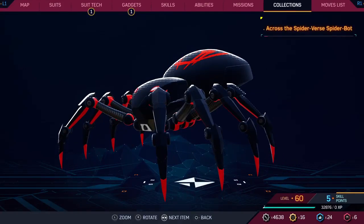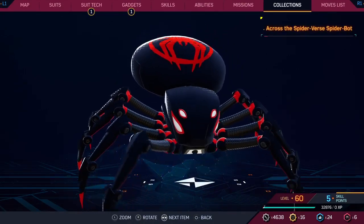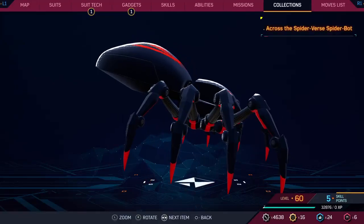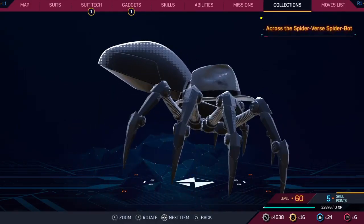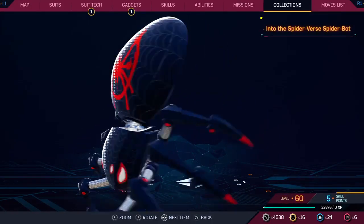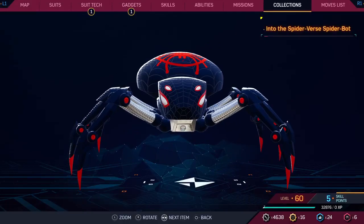The Across the Spider-Verse suit has that animated texture effect. Honestly I'm going to give this one a five — I like the texture effect but that's not enough to save it, and this one does not have a fedora. Into the Spider-Verse: basically the same, although the webbing does actually add to it for me. This looks better almost specifically because of the webbing. I'll give this one a six.